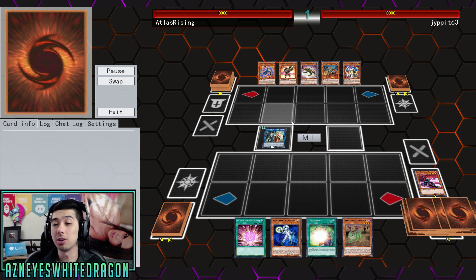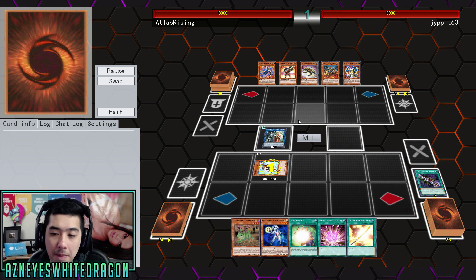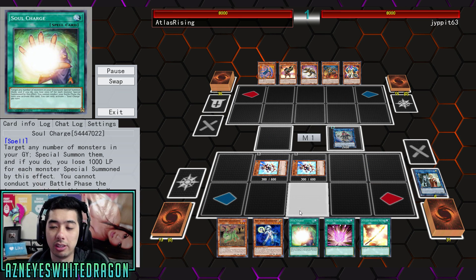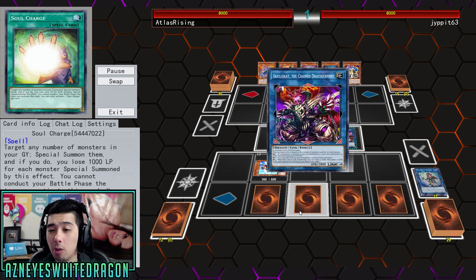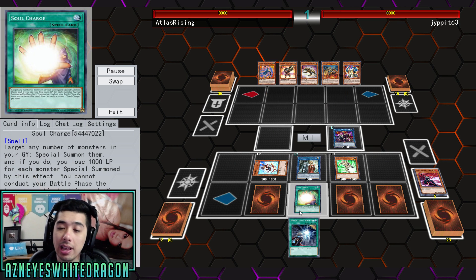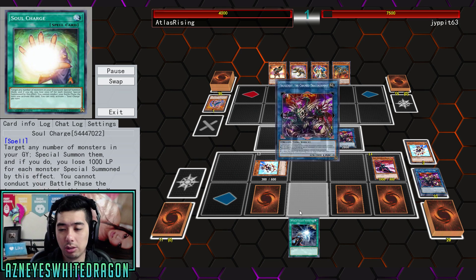I'm going to show you guys a few different plays. That play did not have Soul Charge until the very end, so we already hand looped our opponent. There are a lot of times where you will draw into Soul Charge because you're drawing so many cards anyway. We'll be seeing a play here where Librarian is active and able to draw extra cards to completely go off.